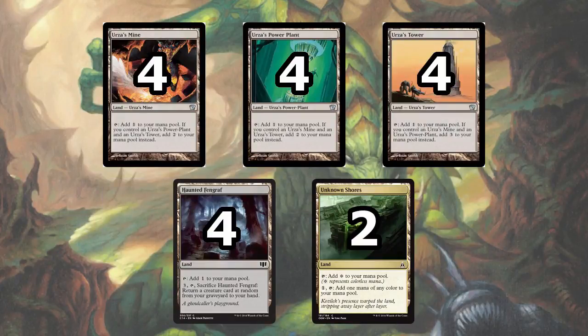The mana base is fairly straightforward. We have 4 each of the Tron lands, which are the most important lands in the deck. 4 Haunted Fengraf — this is very good against control decks, since we can recur our Mulldrifters or our Fangren Marauder or Ulamog's Crusher. The 2 Unknown Shores are there to help you cycle your mana. This actually has the same exact text as Prismatic Lens, but it's nice having this effect on a land because we can search for it with Expedition Map when necessary.